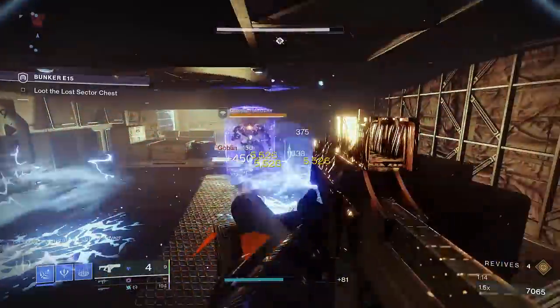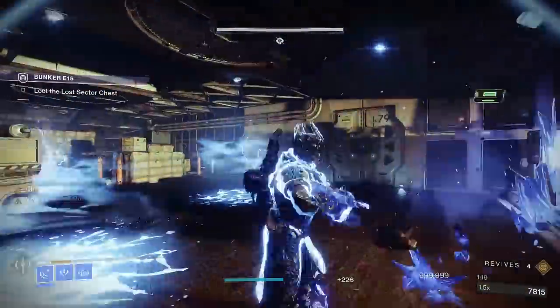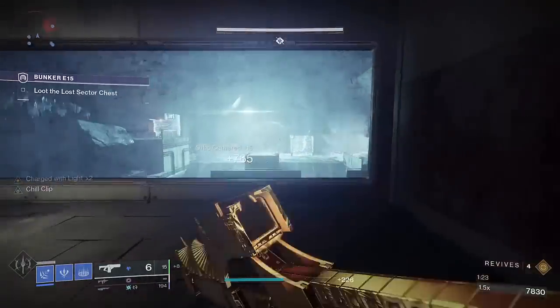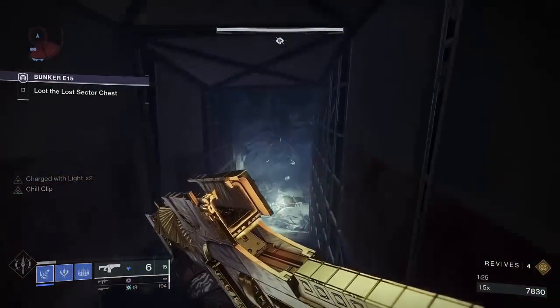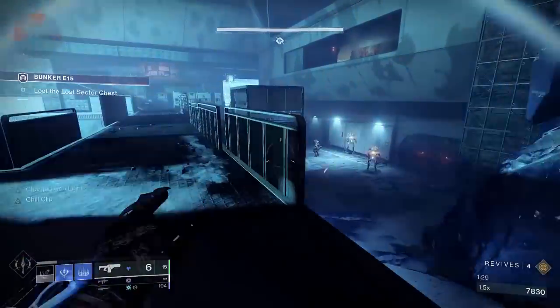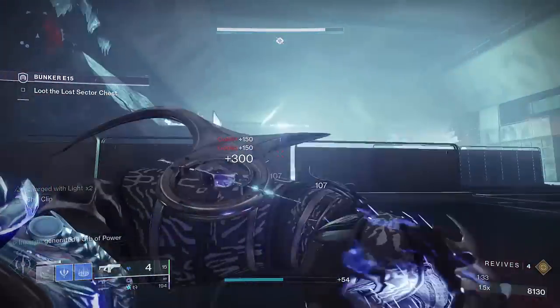Welcome to stage 7 — the final stage of the build — mainly focused around Bleak Watcher placement and final notes about team support. Ultimately, this build comes down to pausing sections of the map to help your team do mechanics, and supplying your team with resources they need to survive. Stage 7 is mostly going to focus on how to efficiently supply your team and ensure that Bleak Watchers are getting the most value.